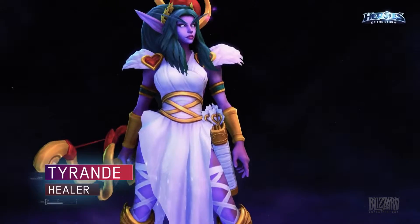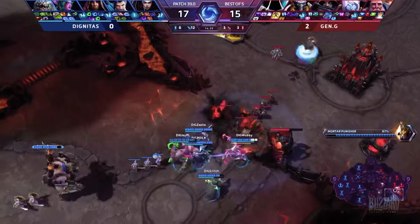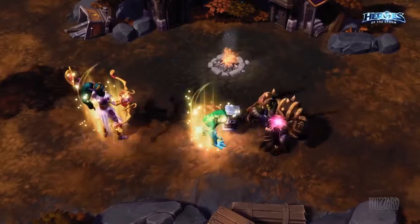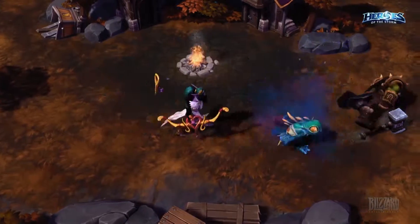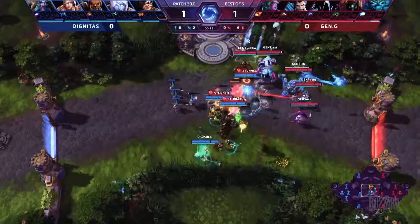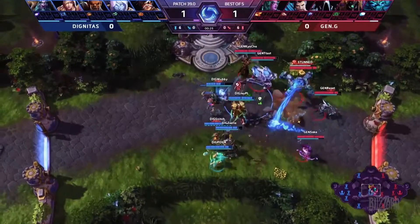Tyrande has climbed to the top of the list for her exceptional amount of burst healing, map reveals, and enemy debuffs. Damage team members are making great use of her Hunter's Mark, reducing a target's armor for a limited time, opening up a window to eliminate them faster.